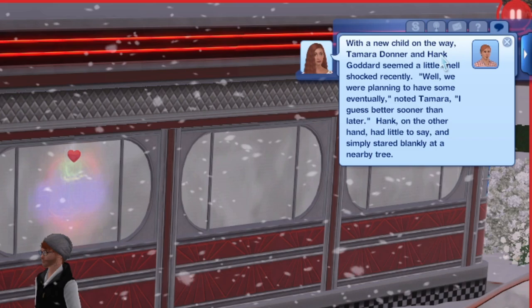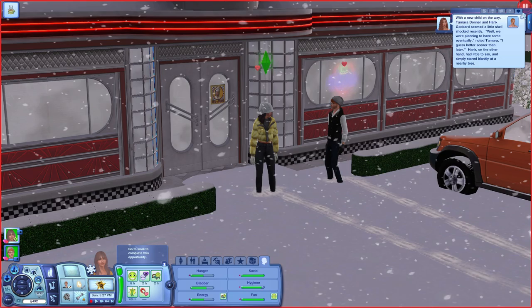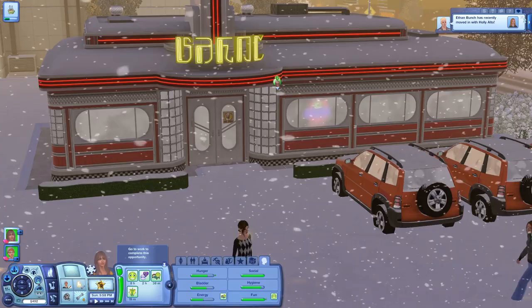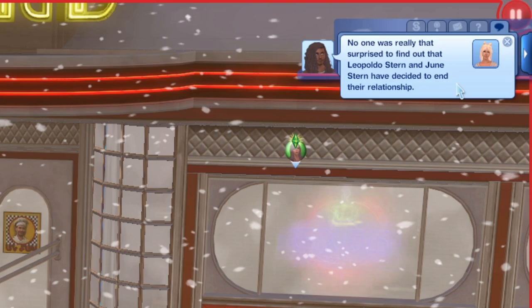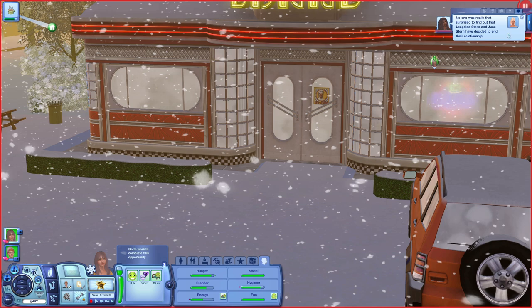With a new child on the way, Tamara and Hank seem a little shell-shocked. Hank had little to say and simply stared blankly at a nearby tree — that sounds a little problematic, Hank. But Tamara is pregnant! We've got to go visit Tamara. They moved in together, she got pregnant — it's been quite a rush. Ethan and Holly moved in together too. No one was really surprised to find out Leo and June ended their relationship. She's going to be so much better for it because this man is not loyal.